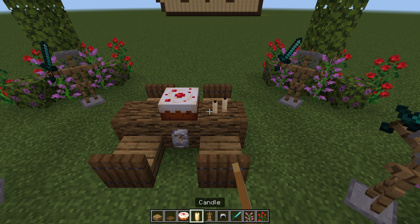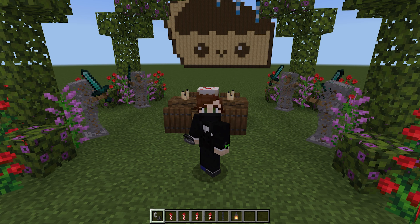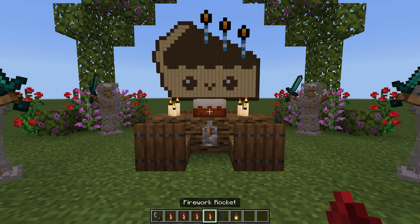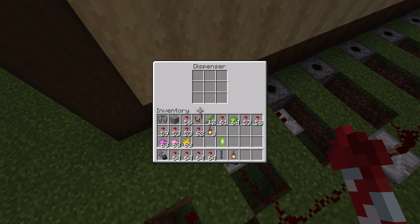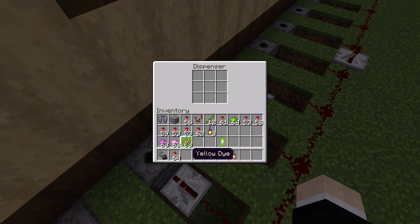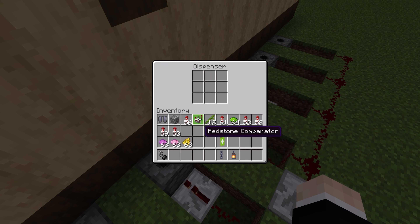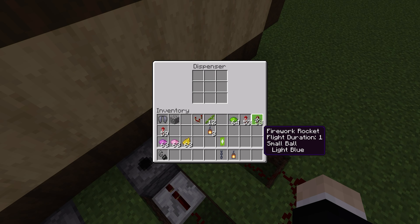We'll do a cake in the center and then three candles on each side of the cake — lovely! Take a flint and steel to go ahead and light the candles — very important, we don't want to forget that. Then a bunch of fireworks to top up the dispensers behind our cake — very important too, we don't want anyone being let down. You can put full stacks in these if you wish. Make sure they're all different colors — you definitely want light colors like purples, blues, reds, oranges, yellows. That would look really cool.